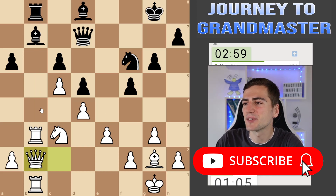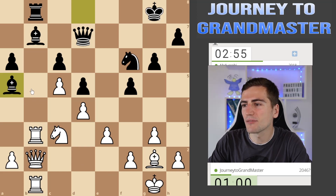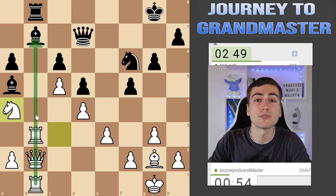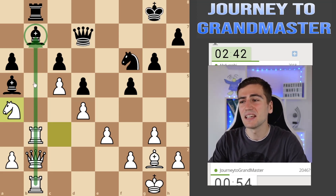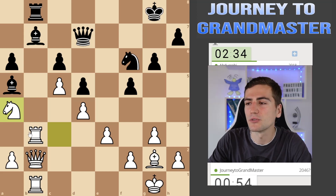Queen to b2 — just tripling along the b-file, simple and beautiful. Let's see if the opponent is ready to resign — I would, because playing such a position is so devastating. Bishop a5, at least creating one threat, but I can just remove this knight to e2 or a4 — it doesn't really matter. Still it's not possible to save the bishop on b7. That bishop is doing nothing, but I needed to penetrate into my opponent's camp, and a free bishop always tastes good to take.